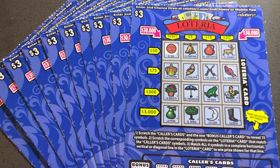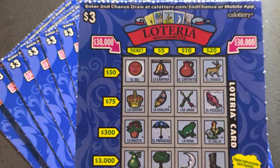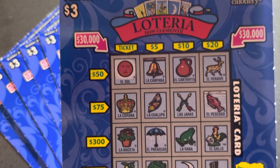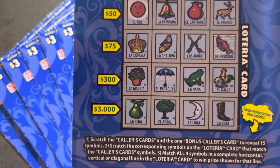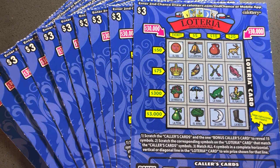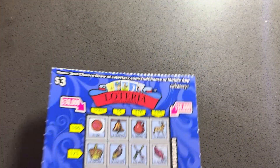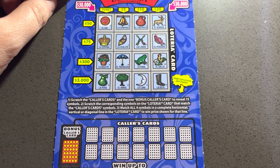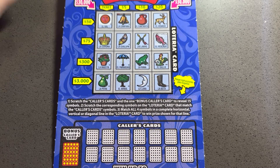Hi everybody, welcome back. It's Amanda. We have some California Lottery tickets from the Lottery — a $3 game. We have an opportunity to win up to $30,000. We have color cards and a bonus card. We have 10 tickets, two from one roll and eight from another. We'll get started with the two random ones, tickets 57 and 58. See if we can win some money.